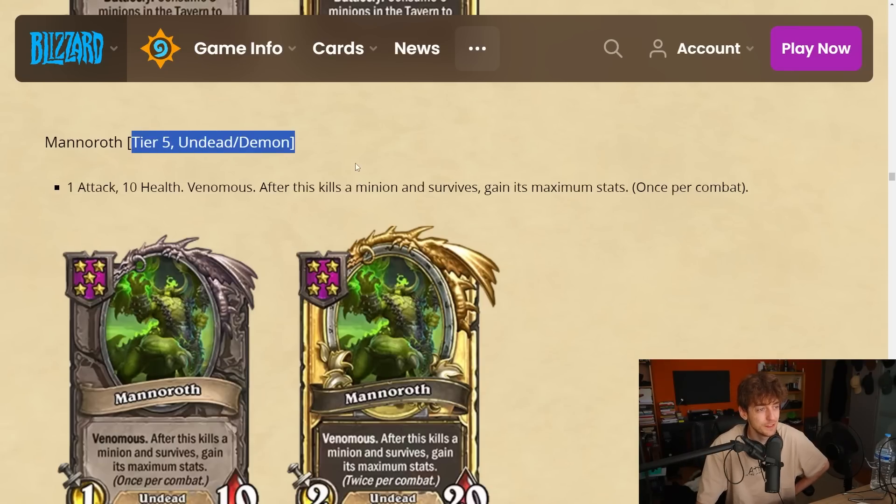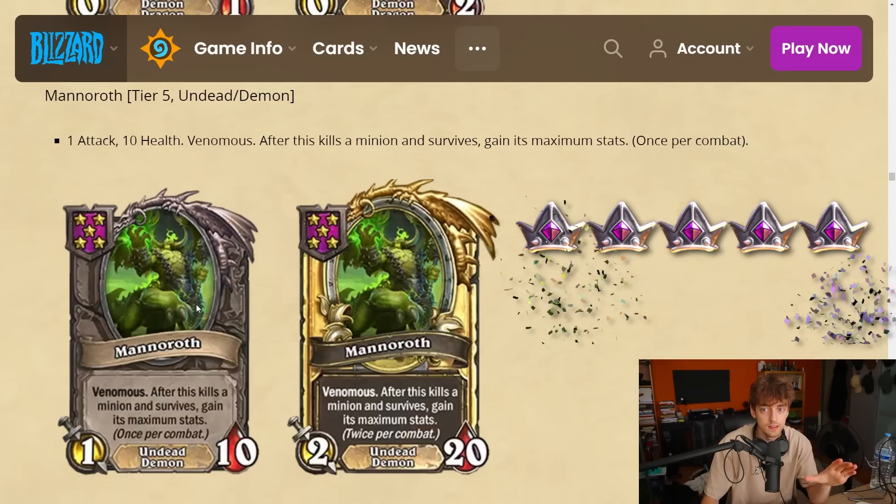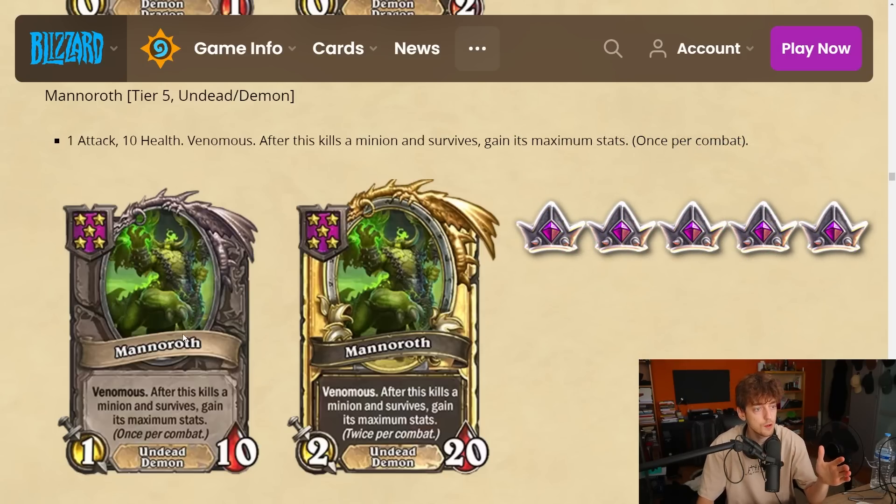Manorov — tier 5 undead/demon, 1-10, venomous. After it kills a minion and survives, gain its stats. So it kills something and eats all its stats — the issue is it needs to survive. Being venomous guarantees it kills something unless it hits a divine shield. But if you give this a divine shield, it kills something, doesn't take damage, and eats the entire card. This is ridiculous — I think this is super strong. I'm gonna give this a 5.